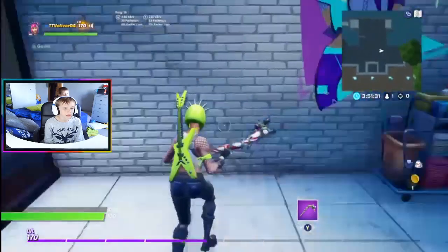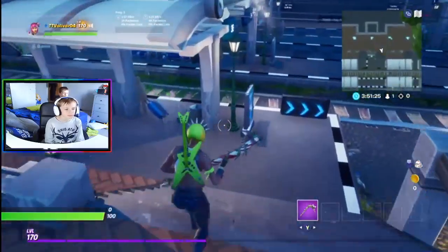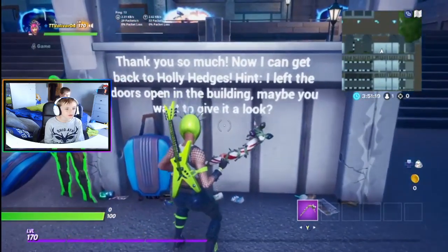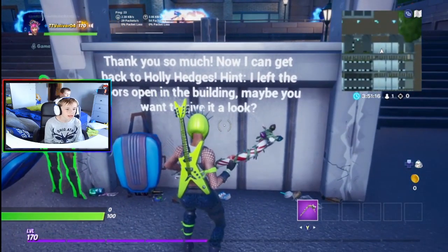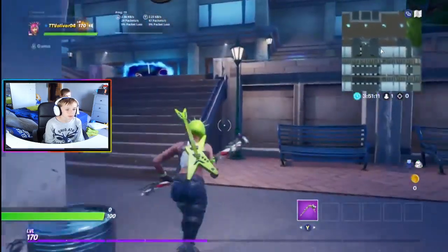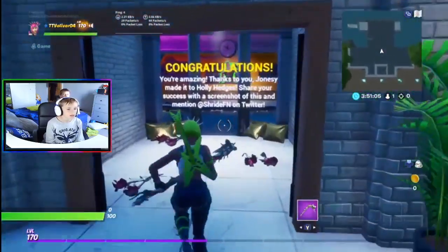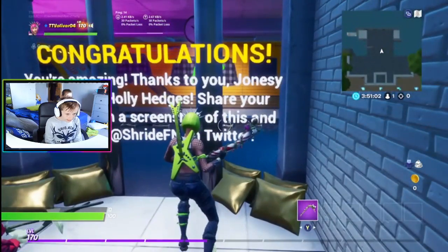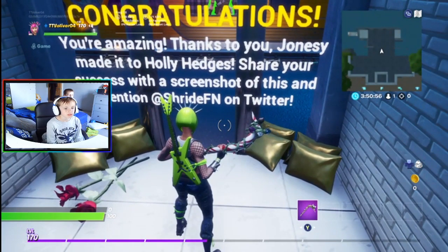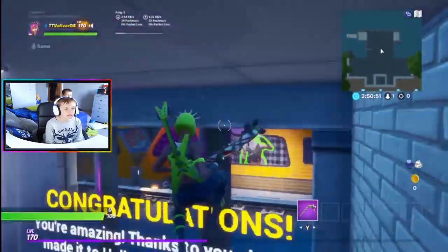Come back to the teddy bear and give the hat. It says 'You have found it, thank you so much, here is five coins.' Go back and buy a ticket, pick up the ticket, then go give it to Jonesy. Press 'give' and Jonesy says 'Thank you so much, now I can get back to Holly Hedges. I left the doors open in the building, maybe give it a look.' Go back in and the doors are open. Thanks to you, Jonesy made it to Holly Hedges — quest complete!